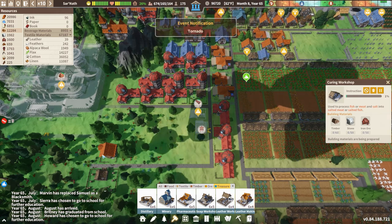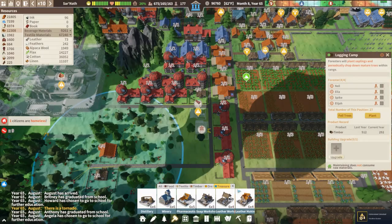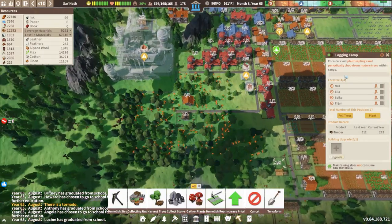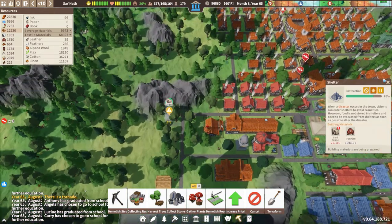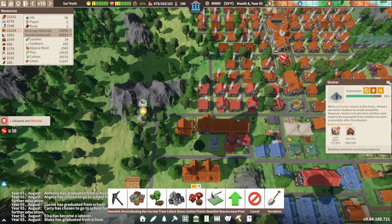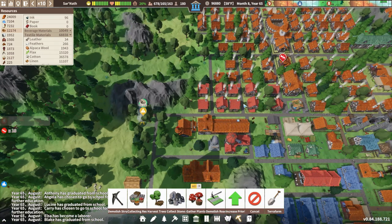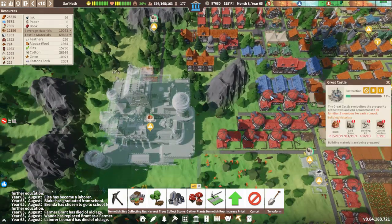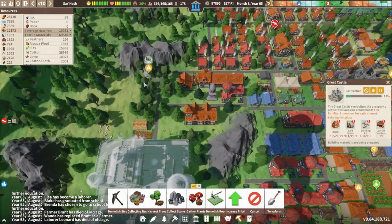This will work for now. We are kind of encroaching on this logging camp, but that's okay. While I'm here I'm going to gather the plants from it. Our tornado is nearly here and this is not finished yet — we need 30 more laid stone. I'm definitely nervous about what's going to happen here because we didn't get this done in time. I wish I could shift this priority down lower so that this one is more focused.